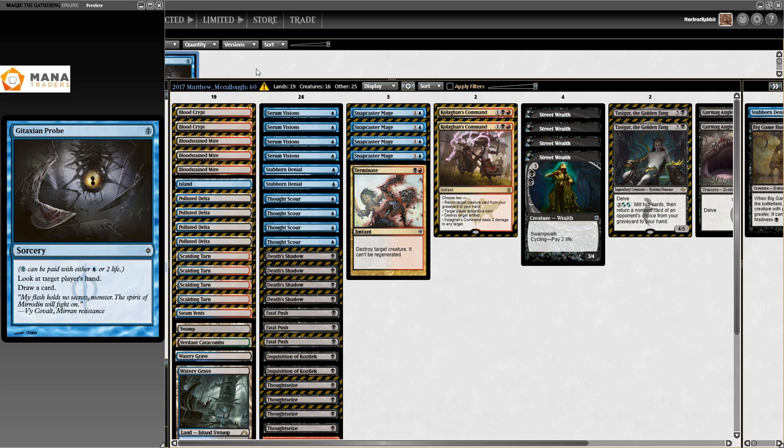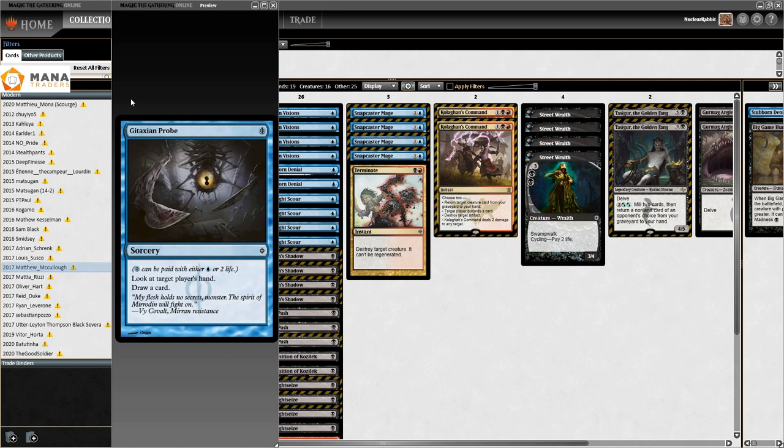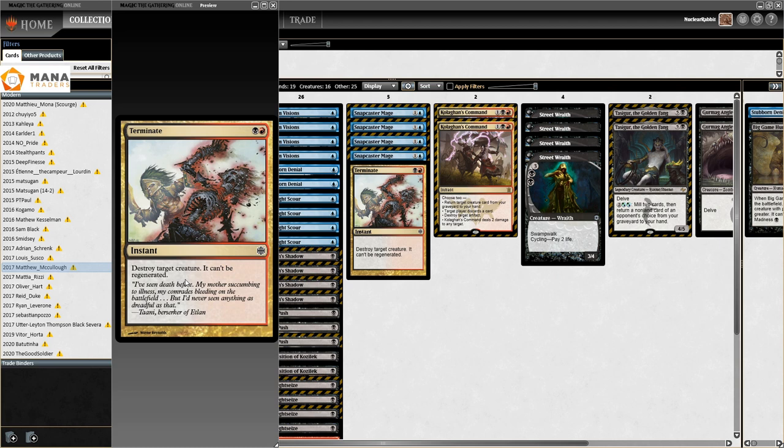Wizards was like, we need to nerf these decks - nerf Death's Shadow because they were killing on turn three. But what ended up happening with the banning of Gitaxian Probe is they actually made Death's Shadow a lot better. Everybody was all-in on 'pay life, look at the hand, pay life, make Death's Shadow big, kill you as fast as I can.' But apparently in Grixis you can grind, and forcing out the bad card gave the deck a proper profile. Matthew McCullough's deck is the first list I found not playing Probe.